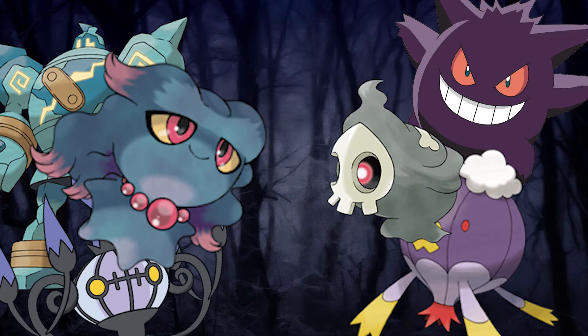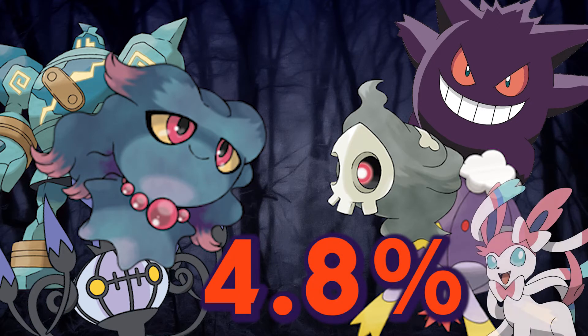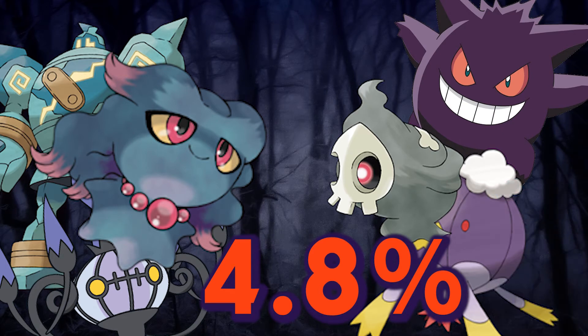In the games, ghost types only account for 4.8% of all Pokemon, only in front of fairy types that account for 4.5%. That's only a 0.3% difference from being the least represented type in existence. There's not very many.